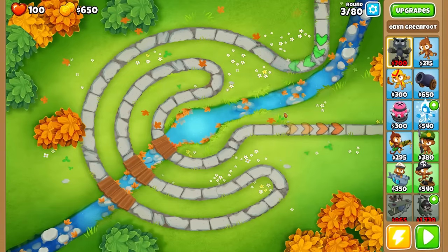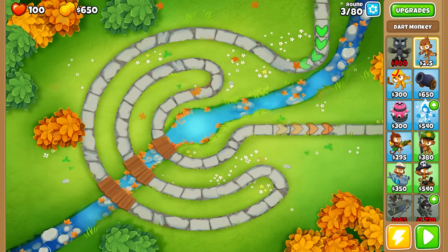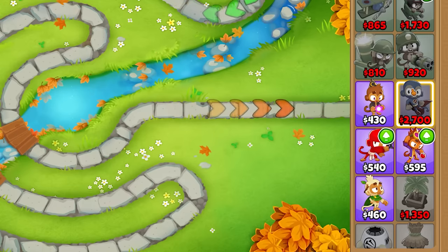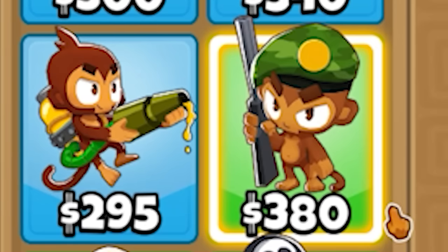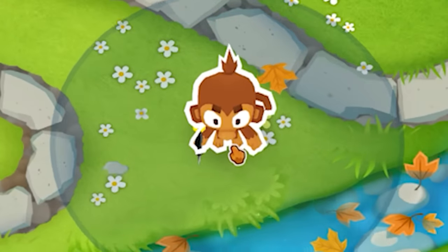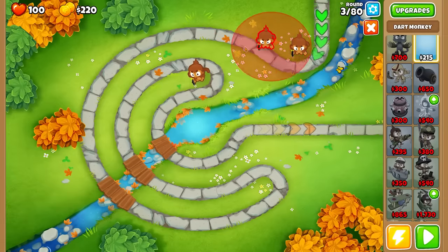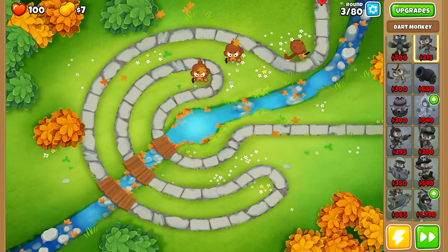Now there's a couple of rules and limitations for this challenge. For a start, we are only allowed to use these standard dart monkeys and the upgrades that can come from them. That's right, this is the only monkey we're allowed. There are effectively a million monkeys we could have — straight up monkey villages, superhero monkeys, monkeys with gatling guns, monkeys flying planes, and monkeys holding 50 caliber sniper rifles. Anything is possible. But why go for something incredible and impressive when instead you can just have a monkey with a dart? That's exactly who we're going to be using today — a good old fashioned dart monkey.